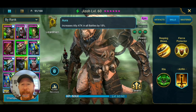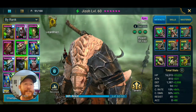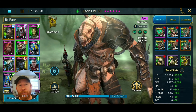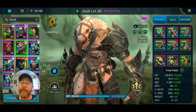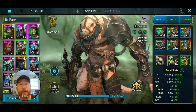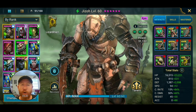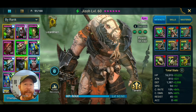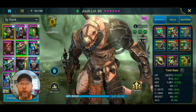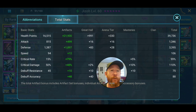His aura increases ally attack in all battles by 18% — I don't necessarily like him for his aura because that does nothing for him specifically. For gear, I've got him in three sets of immortal gear, so every turn he increases his HP by 9% of his total HP. He has masteries built in for increased healing capability so he can heal himself a little more — he gets almost a 10% heal every turn just by taking a turn. And remember, his A2 gives an extra turn, so that HP regen from immortal will proc during that as well.